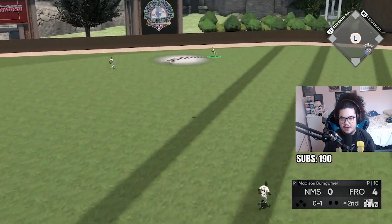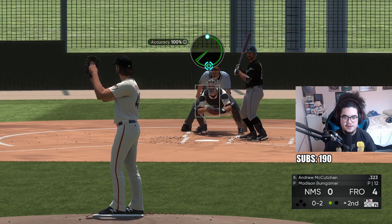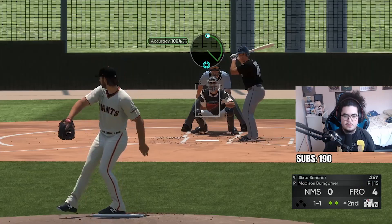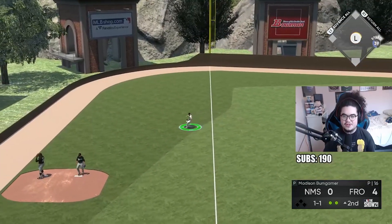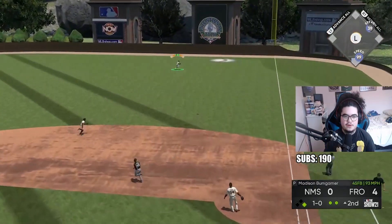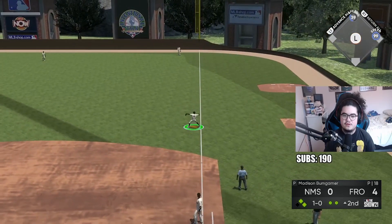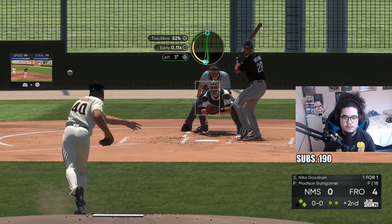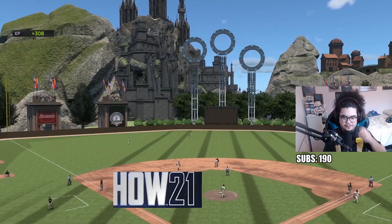I'll take that - lunging out on a changeup low and away. Thankfully it doesn't leave the park; I go with the sweeping curve inside and get a swing and miss. I try it low and away - he lunges at a 2-2 seamer low and away and gets a base hit. I was hoping he'd go for the throw but he didn't. We give him the swing on a changeup low and away - first pitch ground out to Banks and we're through two.